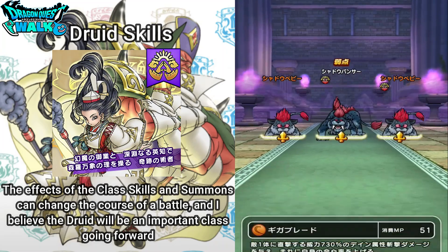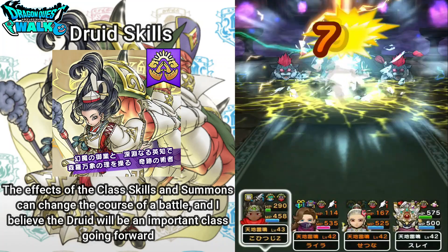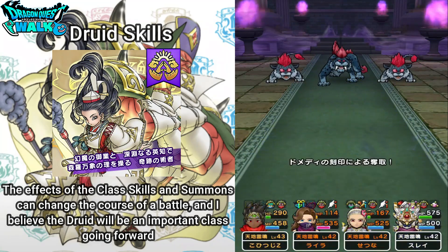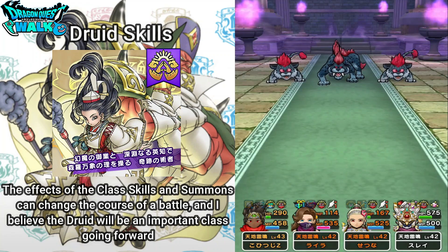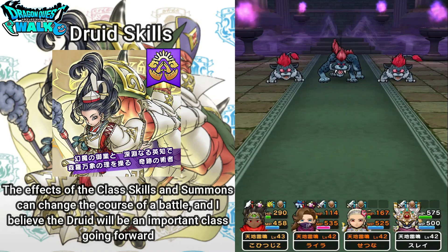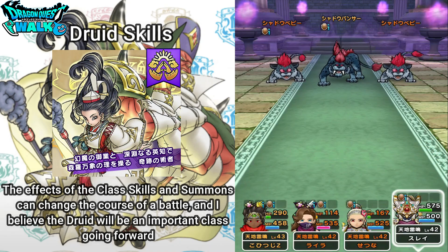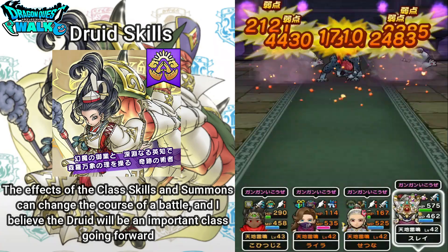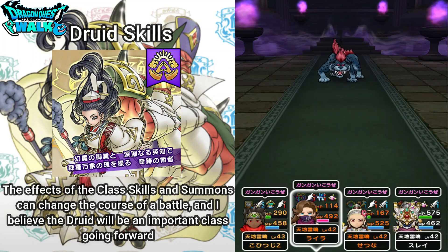Again, going to attack using Gigablade. That was Abayshion — now I stole that there to get extra defenses. So now pretty much that was just about everything. This is going to be a very useful class in this particular situation.